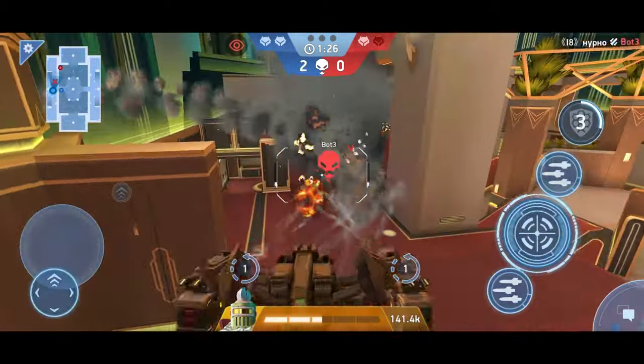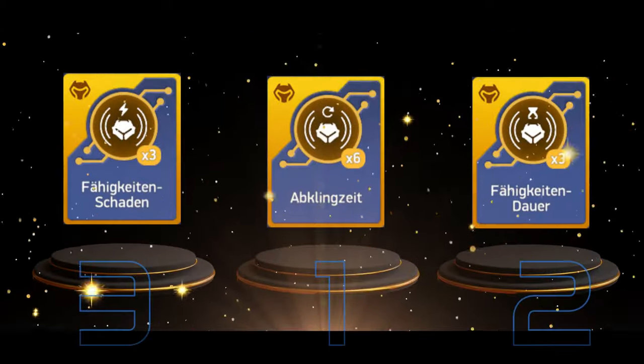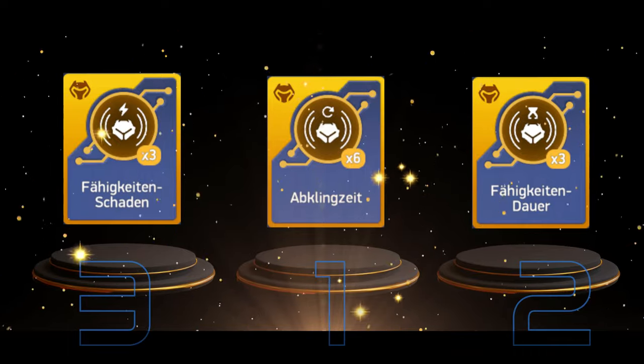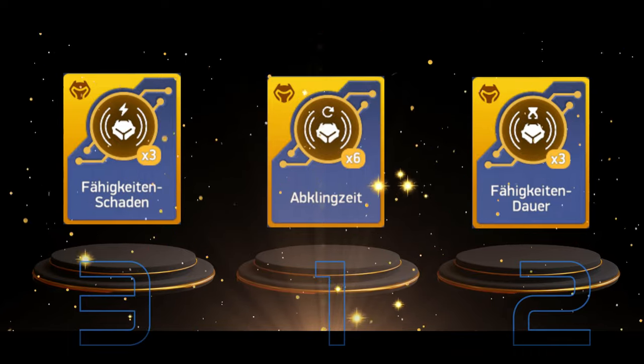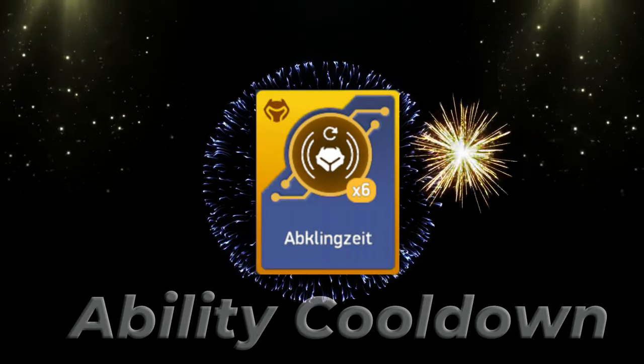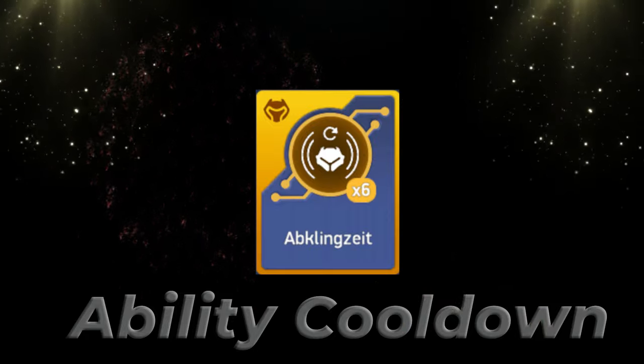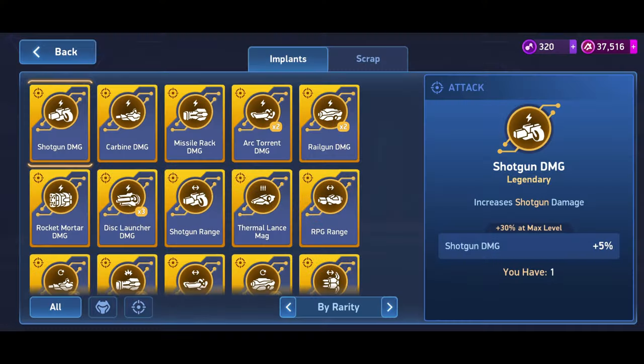But what is the strongest implant in Mech Arena? Due to their flexible usability, the universally applicable implants are the strongest group. The strongest or best implant is the Cooldown Implant — it is the most elemental, important, and most commonly used implant in Mech Arena and is installed on almost every pilot. Whether you have this implant or not can be decisive in many situations, which is why the implant is indispensable from any hangar. But what do you think? Write it in the comments. See you in another video, and until then, take care.